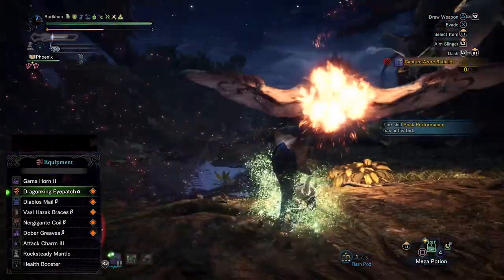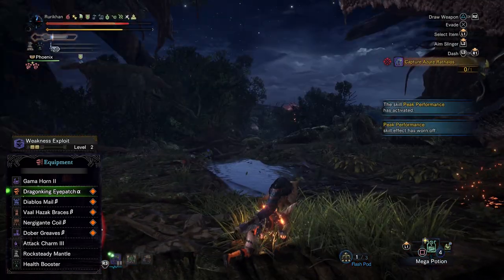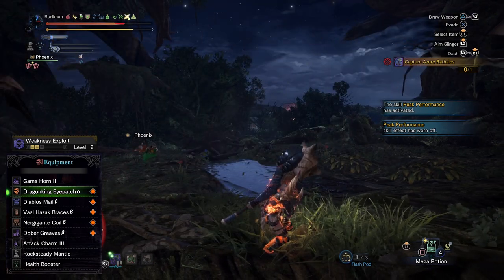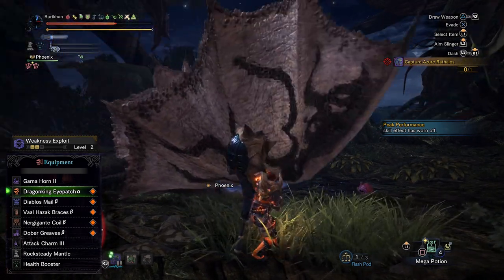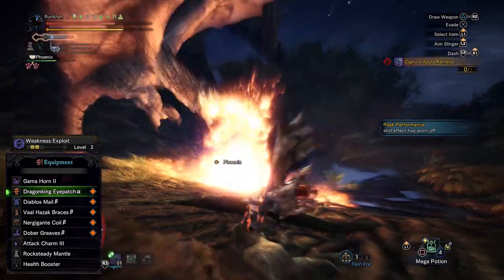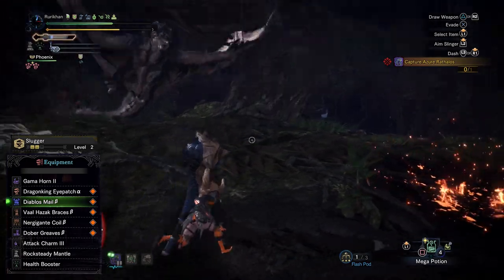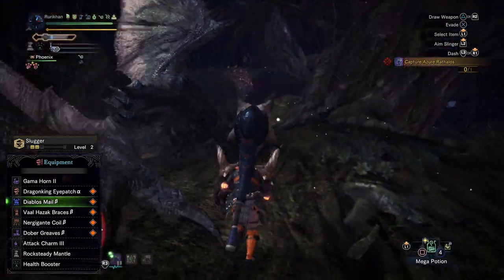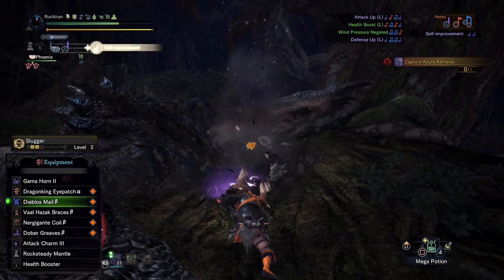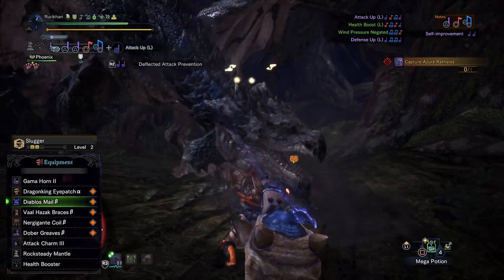For the first piece of armor, we have the Dragon King Eye Patch Alpha — this should come as no surprise, as it gives you Weakness Exploit and it's one of the best armor pieces for getting that skill. Next up we have the Diablos Mail Beta, which gives us level two Slugger — I want to max out Slugger in this build, so this is a great starting point.